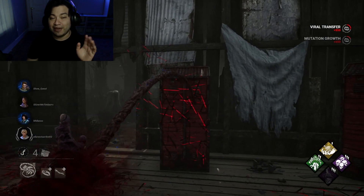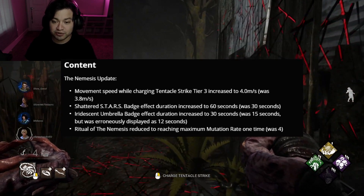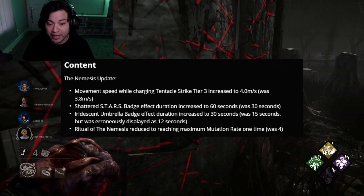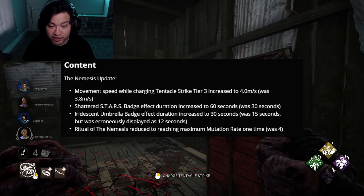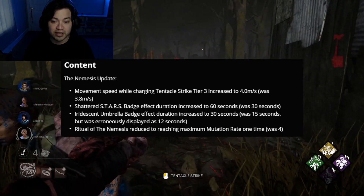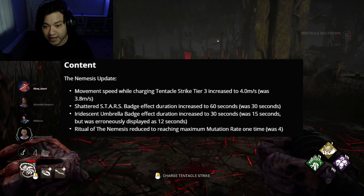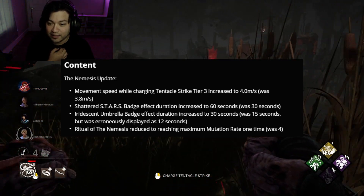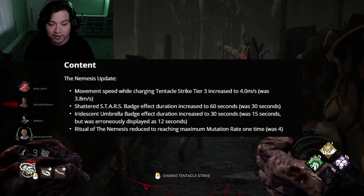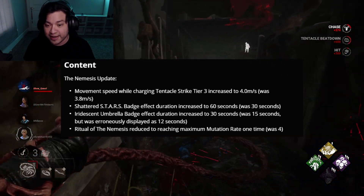When it comes to the Nemesis update, Behavior had this to say. The first change was movement speed while charging Tentacle Strike at Tier 3, increased to 4.0 — it was 3.8 — so you do get a faster movement speed. The second change was the Shattered Stars badge effect duration increased to 60 seconds; it was 30 seconds before, so they gave us a lot more time to play with that Nemesis add-on.